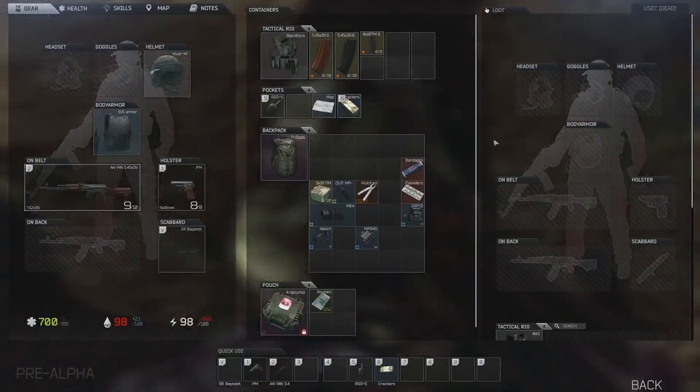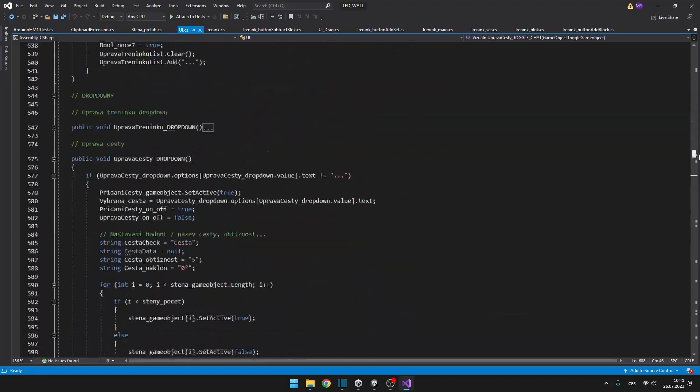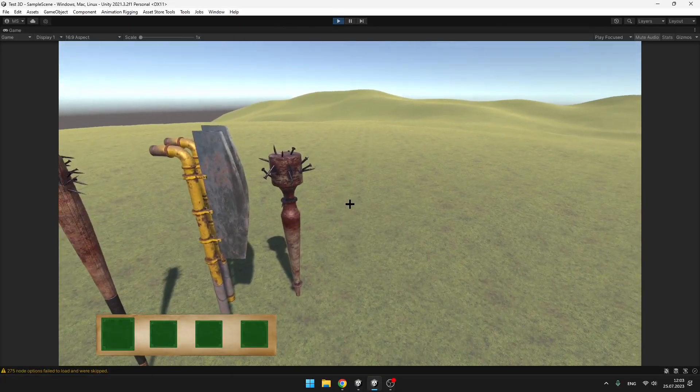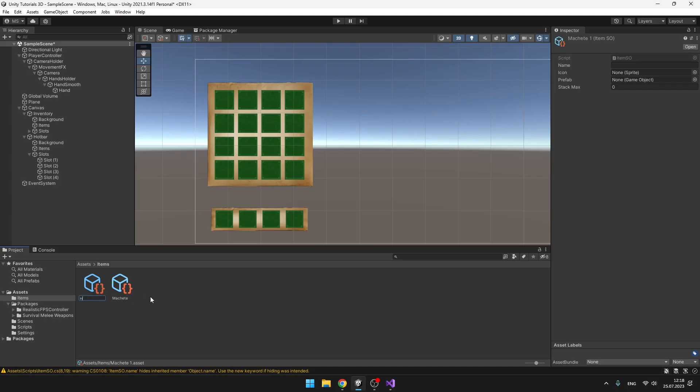Creating a good inventory system for your game can be a bit tricky, especially if you don't want to overcomplicate things and want to make it easily expandable. I have come up with this decent inventory system, and we'll be using scriptable objects to make the items, so that you can easily add as many items as you want.